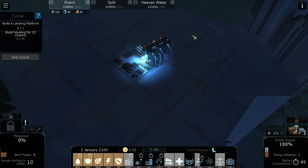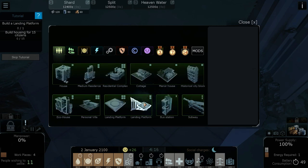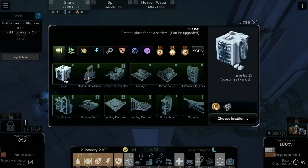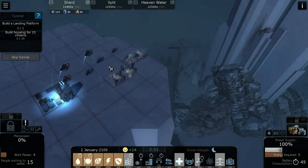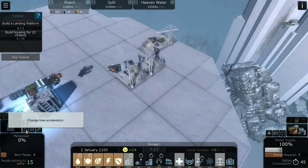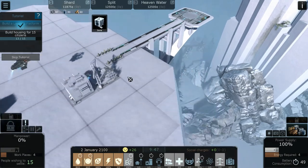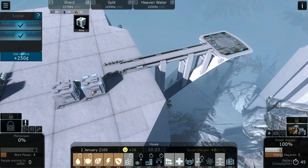It's already night time so it's a little harder to see. We go to the population tab, get a landing platform, build that off to one side. Then go back to the population tab and build a couple of houses near where people will be landing. There are different speed settings: 1x, 3x, and 6x speed, and you can pause the game and still do stuff. As soon as the second house is built, people will be willing to come join our colony.